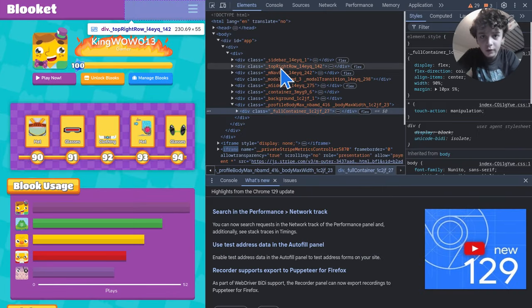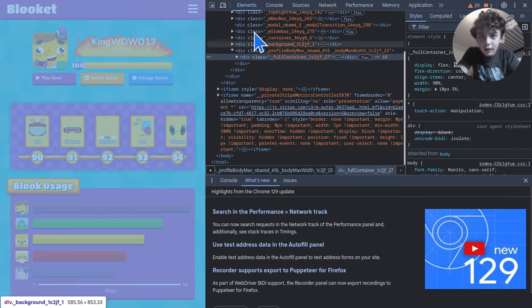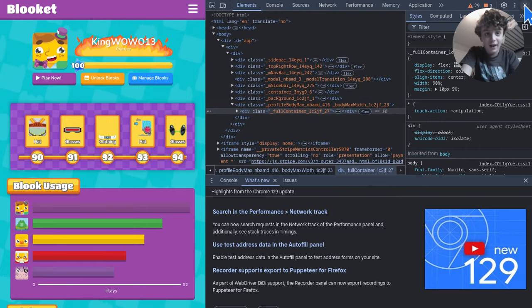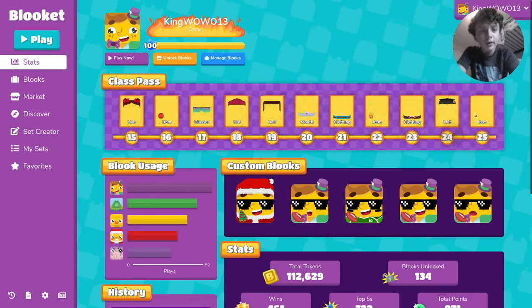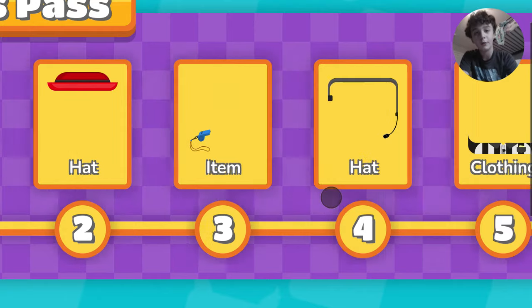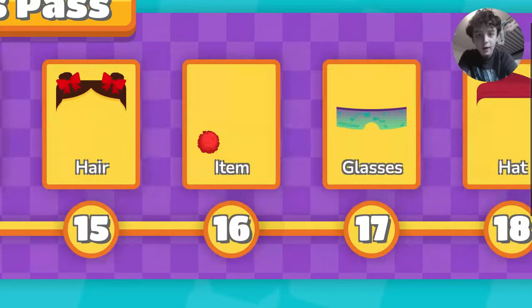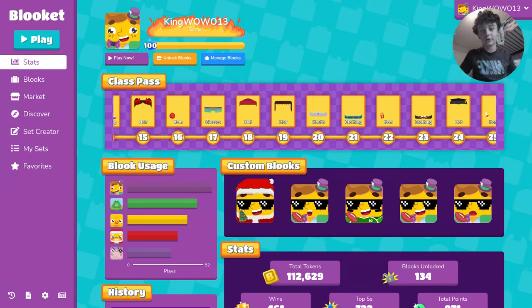You can check one of my Class Pass videos on my channel. You definitely want to complete these earlier items — 1,500 tokens will get you about 20 items. You can get some cool outfits like a referee outfit, a frog costume, and they just added a customized ability so it's kind of your Blook. That's the Blooket beginner's guide: what packs to open, what to do with the weekly shop.